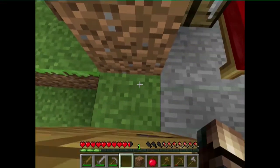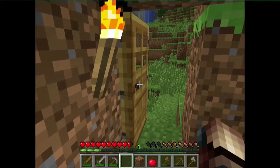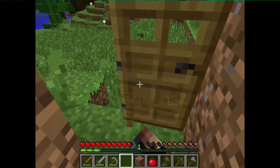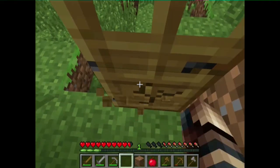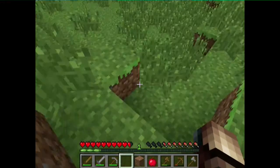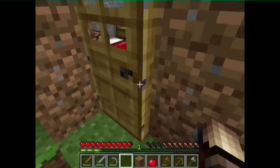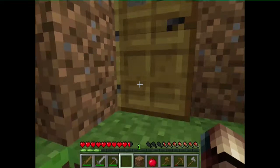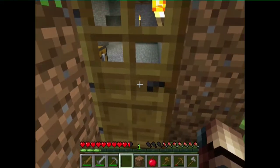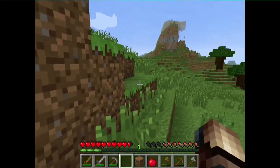Now it's in the closed state, which means a zombie can break it down. I placed it the wrong way — let's place it on the other side. Now it's in the closed state, which means the zombie can't get in. He doesn't see the door as closed. I hope that still works — we will find out eventually.